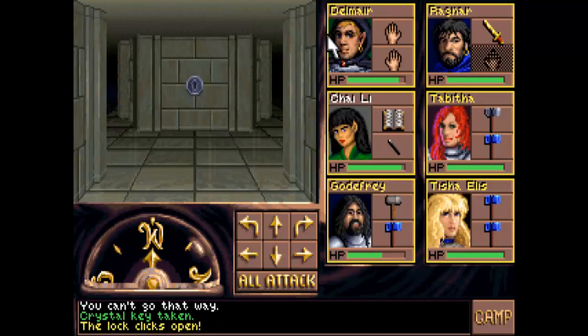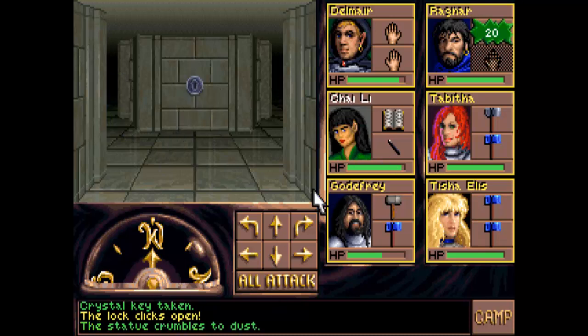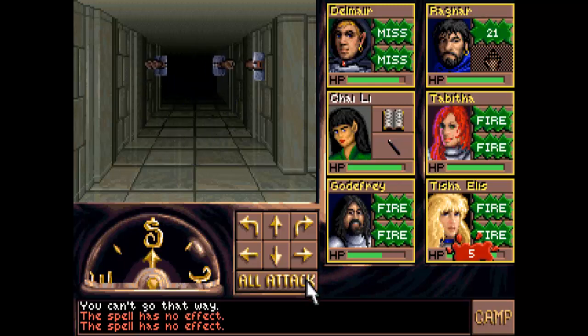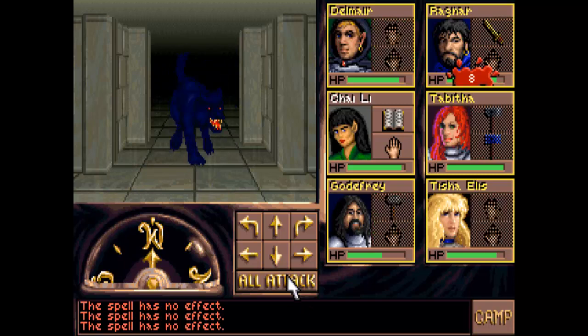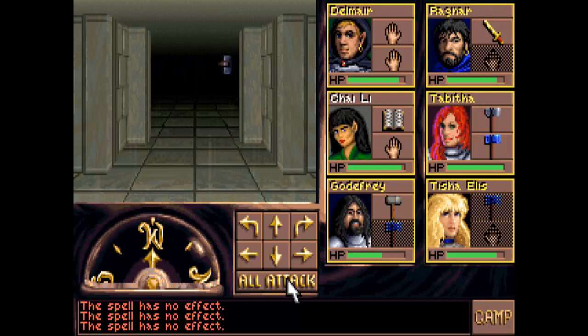Let's open this. Aha, we turned it to stone! And now if we bash it we should be able to turn it to dust. I'd like to do that to a whole party of them but that's okay. It's not working — no, it didn't work. It worked once at least, so I did get to see what it looked like to turn one of these creatures to stone.